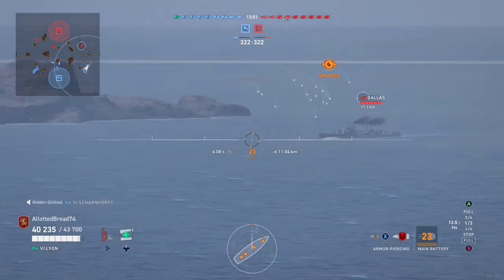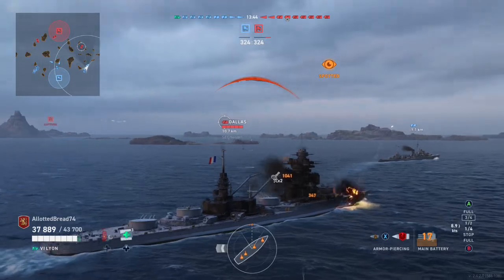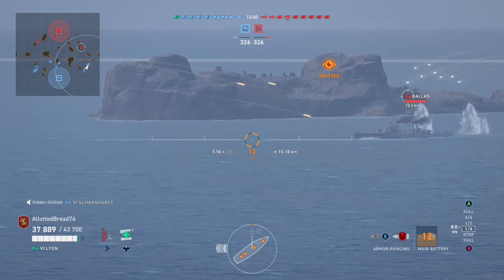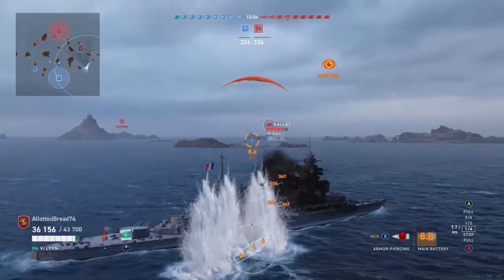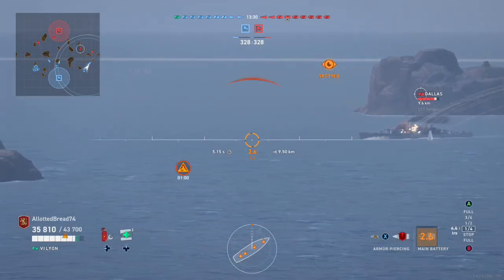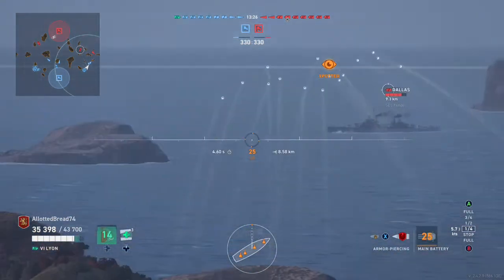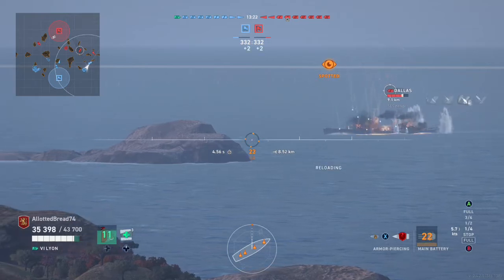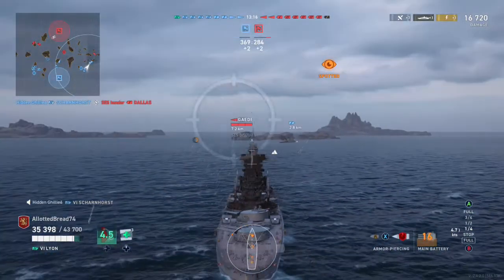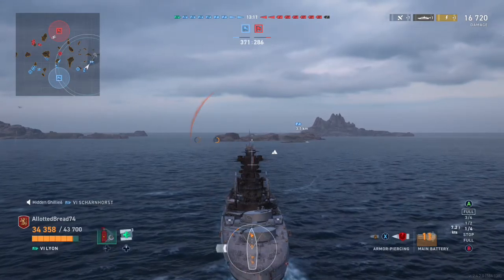There are 16 guns on that salvo but I aimed a little too far ahead and my shell was falling short. This Dallas is just punishing me with HE repeatedly, and if you let that go on too long it can really hurt. The Leander gets a chunk off him, and my guns are almost reloaded. The next salvo ends his misery — one citadel, six overpens, one actual penetration: 16,720 damage. That's a lot against a light cruiser.